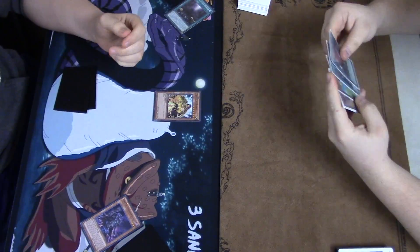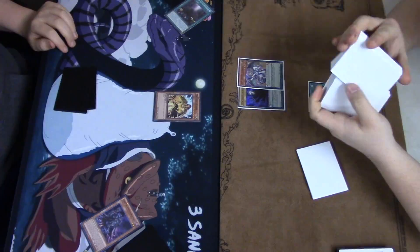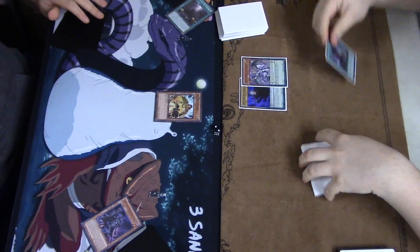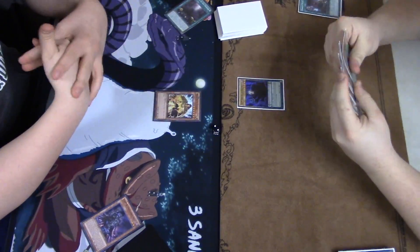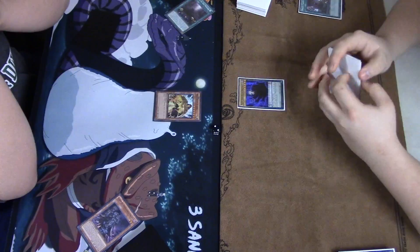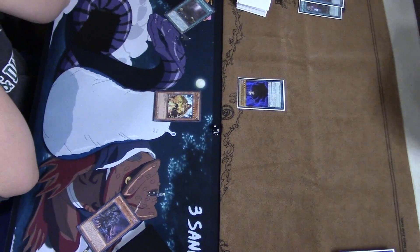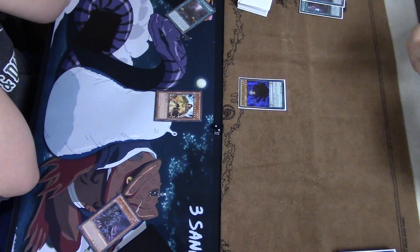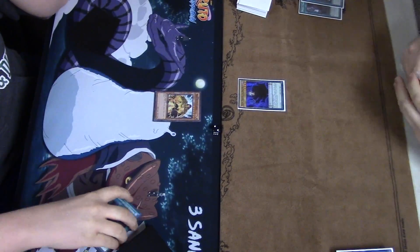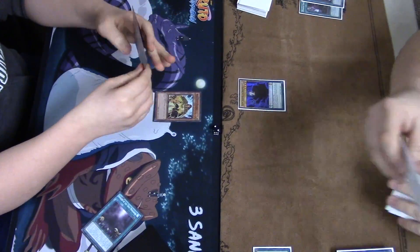He's going to need a pretty good card to out that — whether it be Raigeki, Archfiend Eccentric, or just a beat stick. If he can get one, he's going to open up the Draco Face-Off, a very strong card for the deck — especially with the heavy Draco engine. I think it's become one of the best spell cards in the deck next to Wavering Eyes, easily in my opinion, into an Upstart Goblin for Archfiend Eccentric.